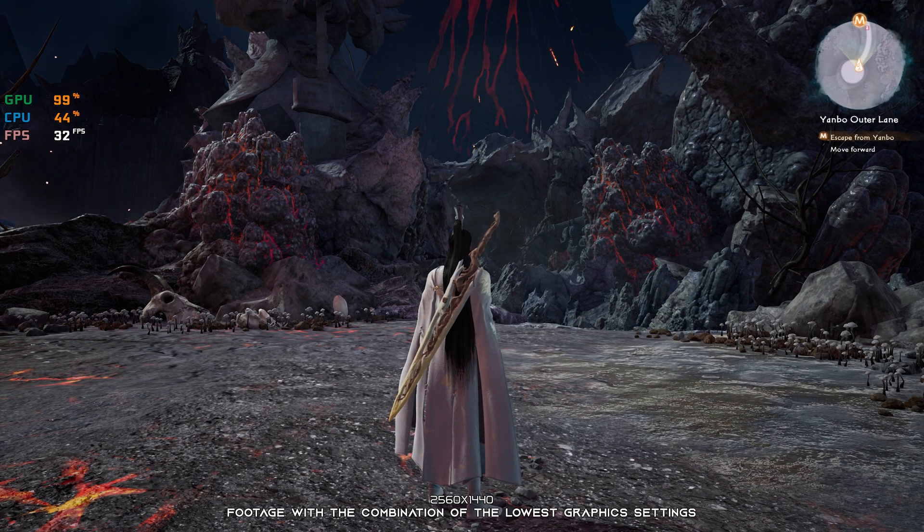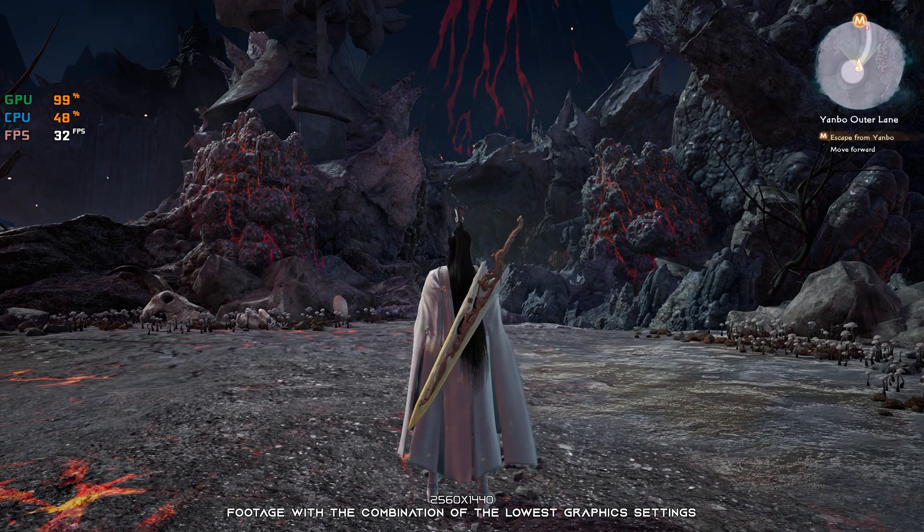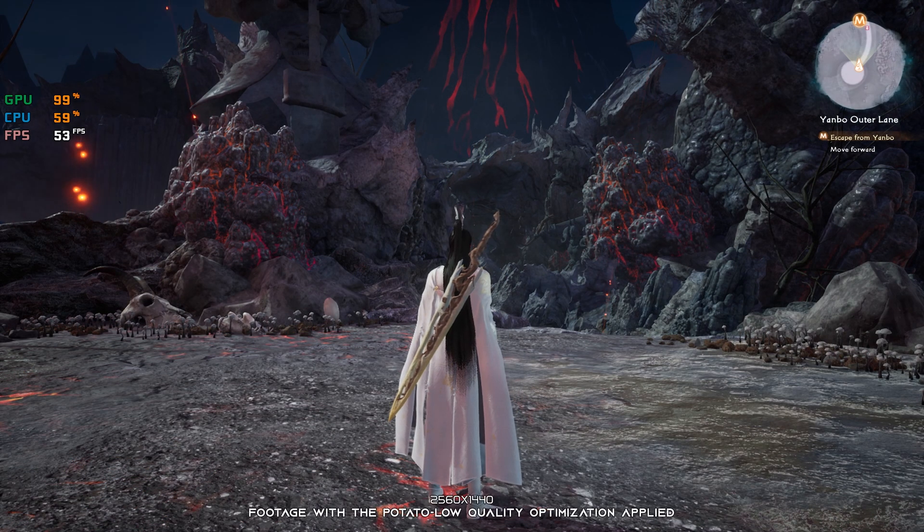Sword and Fairy 7 is a seventh sequel of this action RPG based on the Chinese art style, and one of these games where a high framerate is welcome. So, without wasting any more time, let's see what we can do about the FPS numbers.